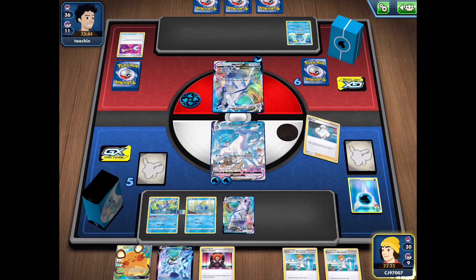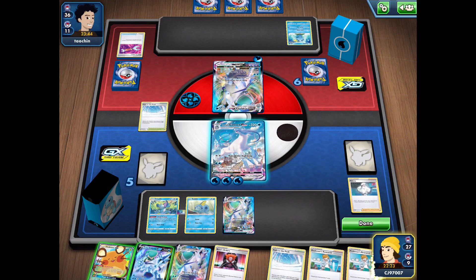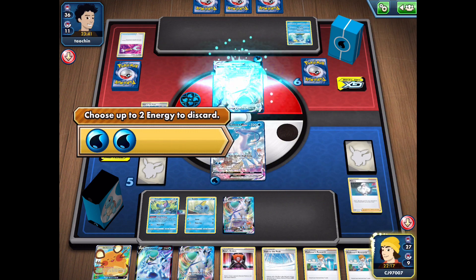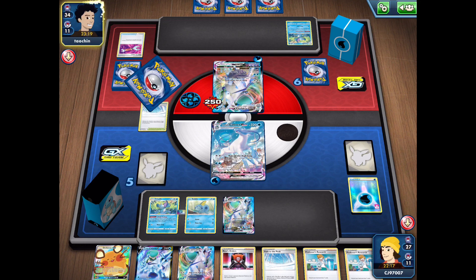We attach to the active and use Melanie so we have the additional energy on there. We get a Path to the Peak — I'll put it into play to stop my opponent from playing Dedenne or Crobat. We go ahead and hit for 250 damage. My opponent can only hit us back for 250 damage, and then we'll be able to get the knockout on our following turn — we'll be in a very dominant position. My opponent gets their Drizzile — they go for Boss's Orders.